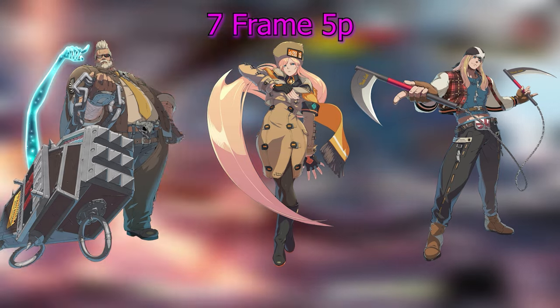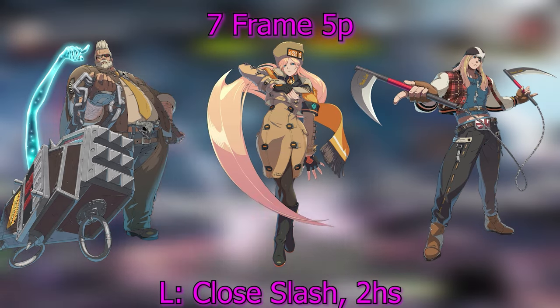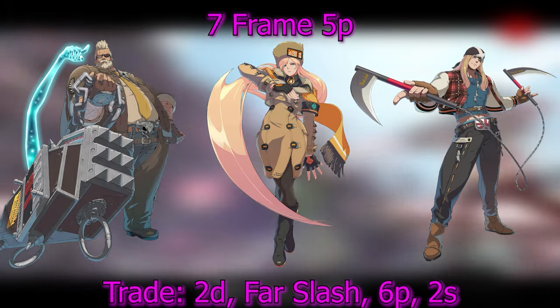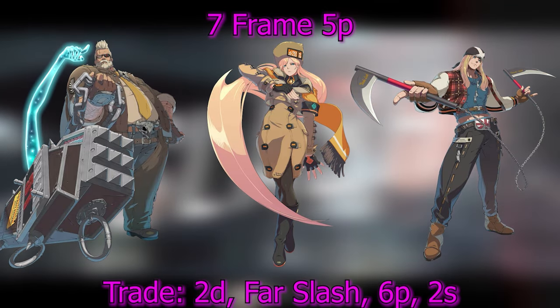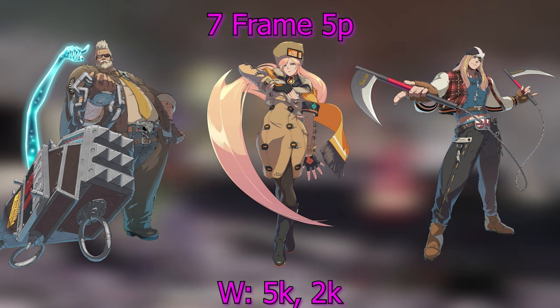Moving on to 7-frame 5Ps, which is GoldLewis, Mila, and Axel. They lose to close slash and 2H. They trade with 2D, far slash, 6P, and 2S. And they win against 5K and 2K.